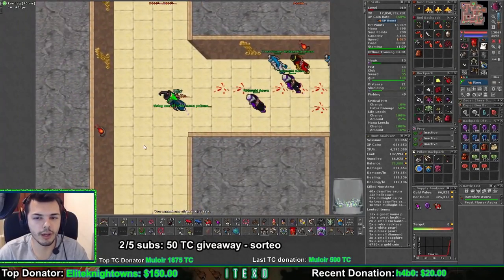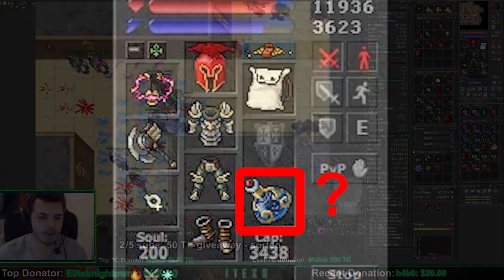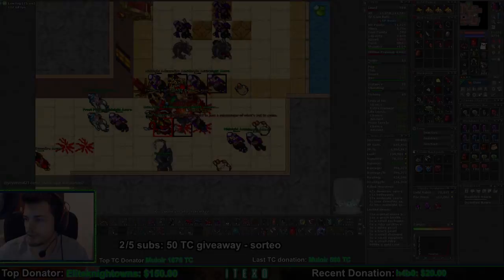Hey, hello guys. This will be a short video to explain what are these items that you wear in the arrow slot. We will explain where do you get them, what do they do, and if you should wear them or not.